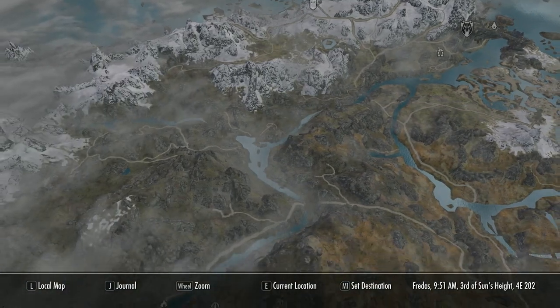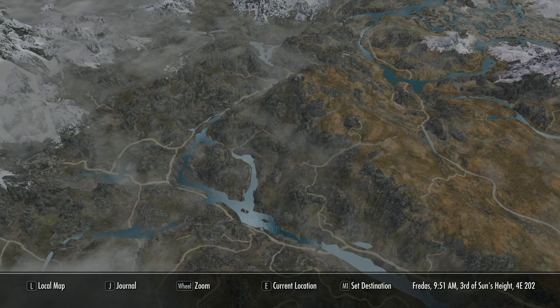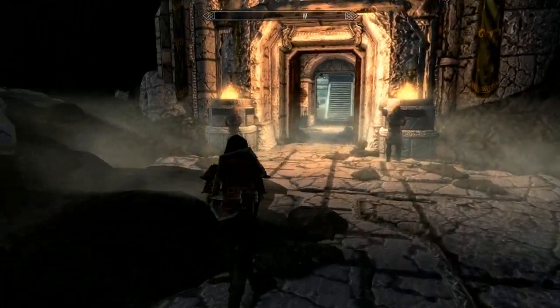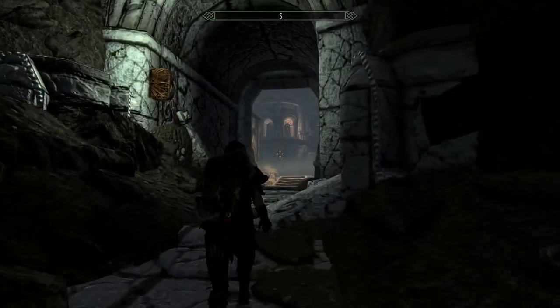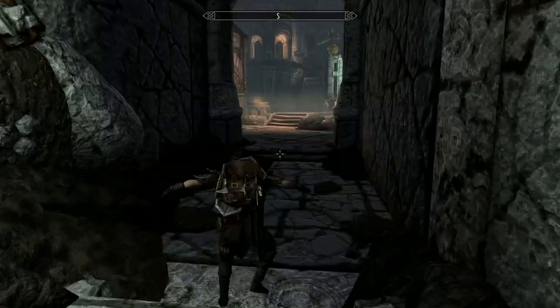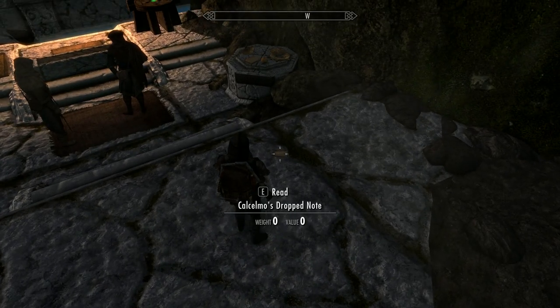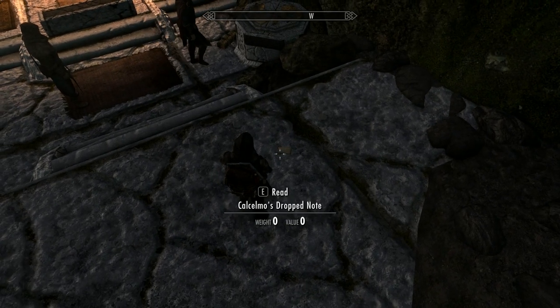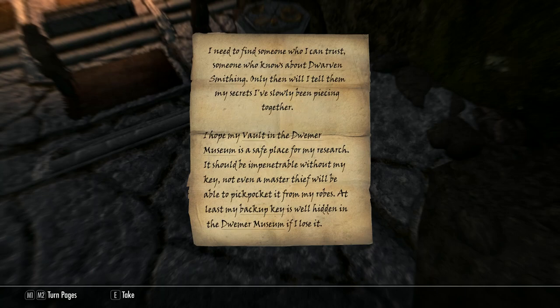To get these, head over to Understone Keep in Markarth and go and see Kalsamo. Before you get to him, you'll find a note he's dropped on the floor. You'll need a key, and to get it you can either pickpocket him, or I'll show you where to find a copy. You can get it by doing the quest Nimi the Poison One for Kalsamo, where you simply go in to kill a giant frostbite spider in the Dwemer Ruins, and he'll give you a key for doing that.